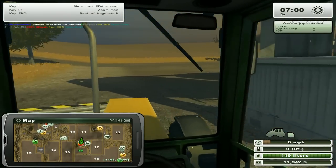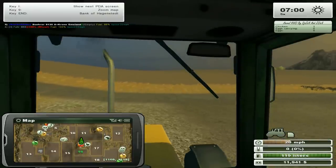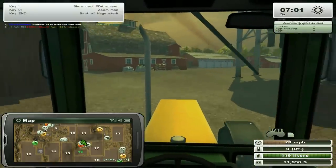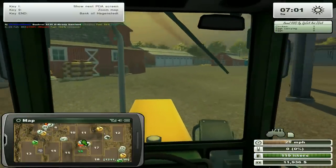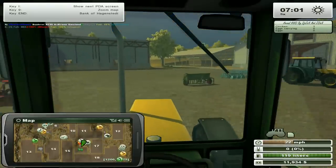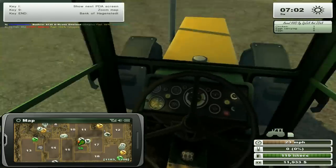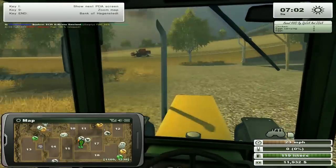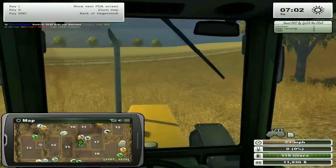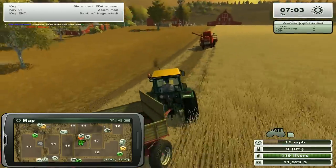We're going the wrong way. Wow, these fields are huge - look at the size of field number 11 in front of us. We're going to be quite busy, and that's not a bad thing, is it? Being busy. There's Ewan - he's stopped already.